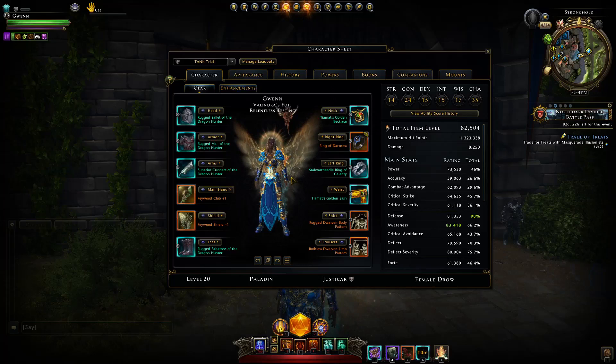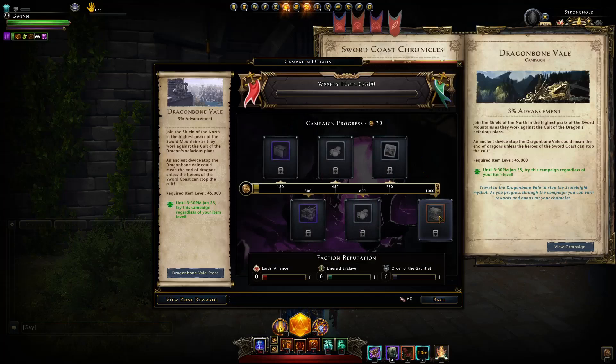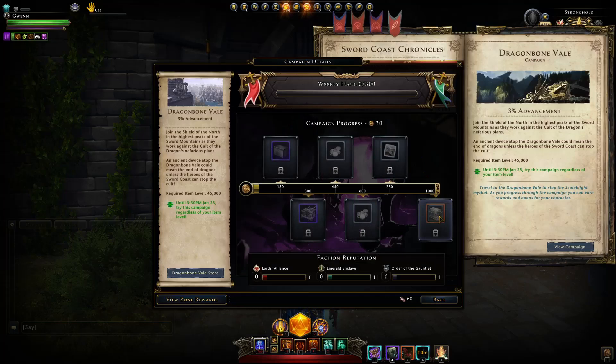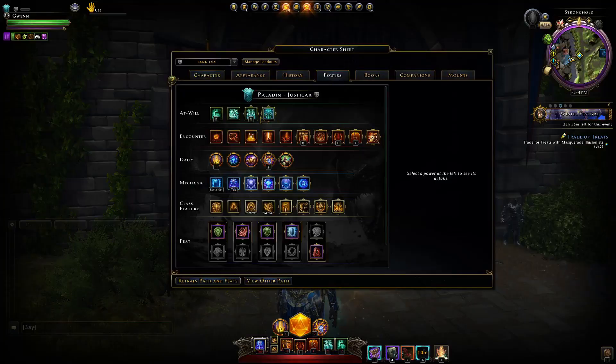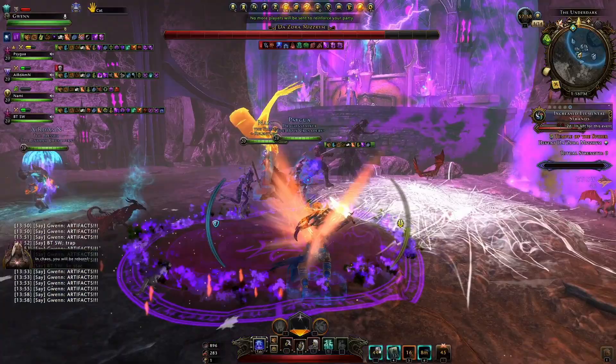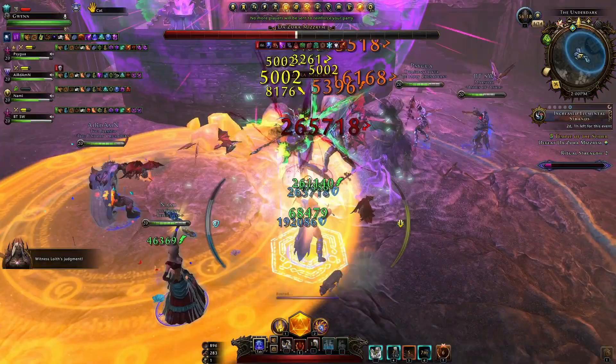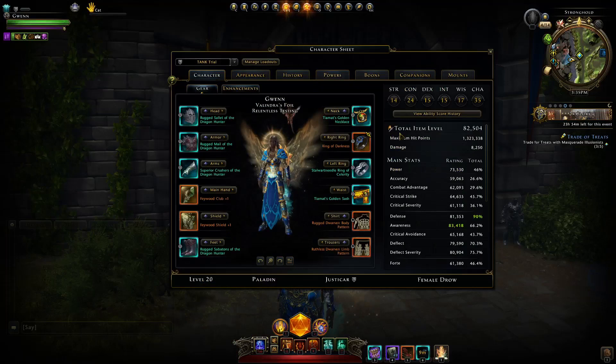Right now we have a setup for maximum survivability. Normally instead of having the Tiamat set — which you would use for survivability if you're running into content where you might die a lot — I recommend using the Mithalar set instead, which you get from Dragonbone Veil. It's an extra hit that lets you maintain threat just by using your at-will, meaning you can switch Templar's Wrath over to Sacred Weapon, not consuming Divinity, and use your Divine Champion as much as possible — blocking half the damage and increasing maximum stamina by 60%. I would highly recommend switching to Mithalar instead of the Tiamat set.